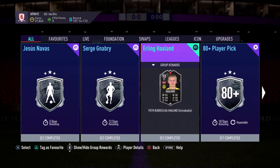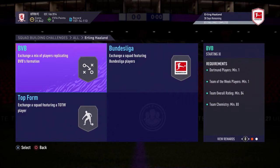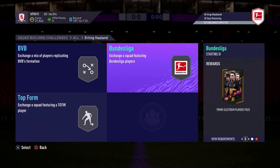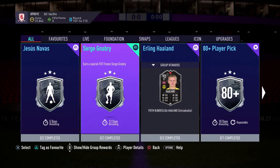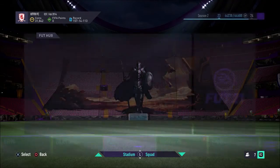We've also got Player of the Month Haaland, released about three hours ago. Requirements: 84-rated squad, one Team of the Week player, 80 chemistry; 85-rated squad, 75 chemistry with a Bundesliga player; Team of the Week player, 85 rating, and 70 chemistry. No great packs in return really, but you can grind towards him using all these upgrade packs.